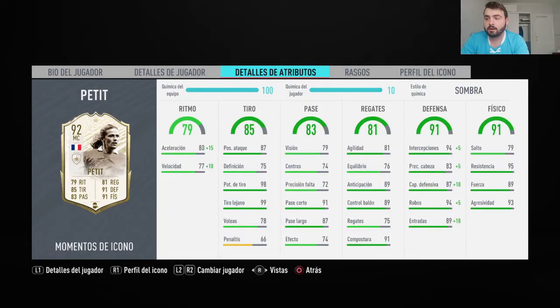Rhythm: 79 — not bad for a central midfielder. Acceleration: 80, speed: 77. The chemistry style they've assigned him is Shadow, which I think is fine. He seemed quite fast to me, he's all over the pitch. On shooting: 85, quite good. Finishing for a central midfielder is not bad. Shot power and long shot: 98 and 99.